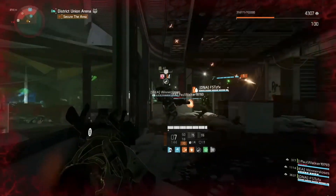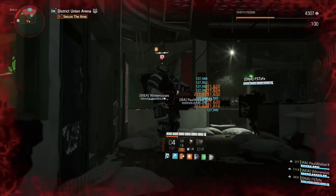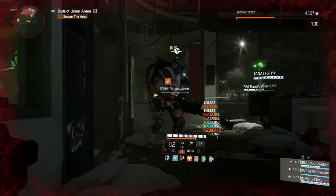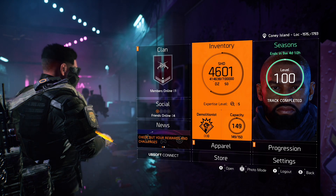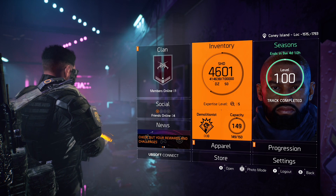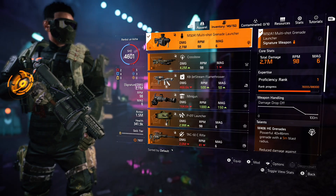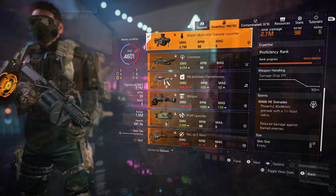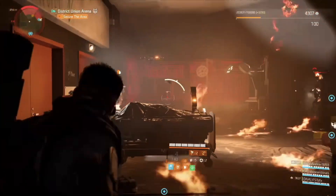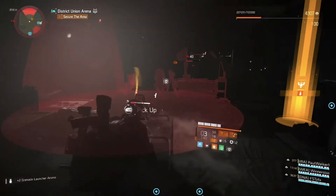Demo specialization is pretty goddamn insane with the Tardigrade Armor chest piece. Tip of the Spear provides you non-stop specialization ammo, meaning your grenade launcher will be full all the time — it's one of the best specialization weapons in the game. For specialization we use Demolitionist because it provides the artillery turret, which is really important on Legendary difficulty.